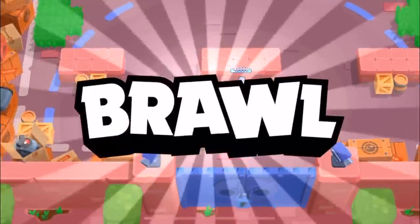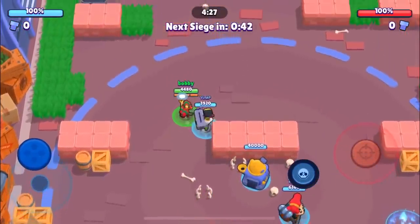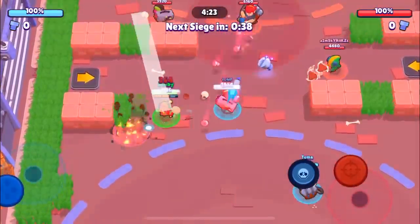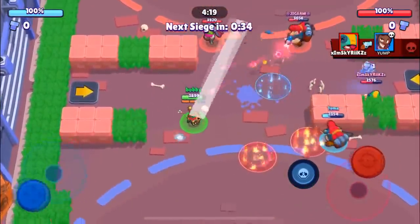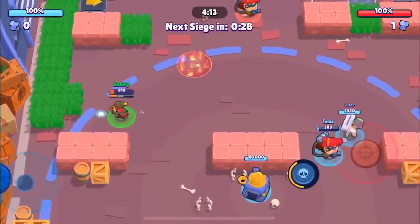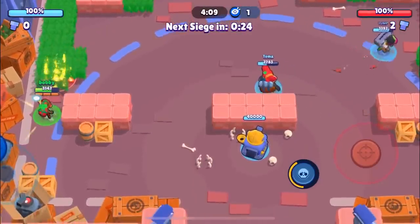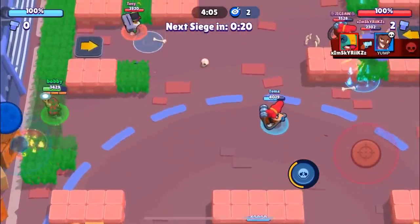Here we go into the first game. We're gonna be facing Jigsaw, Skyrise, and Tony — they're definitely a very good team. We beat them like two games ago. Penny is gonna be the lane I'm showing from a Penny perspective on how to play lane Penny. Two of these players are actually contracted players, one is probably about to be contracted, so the team is definitely very strong.